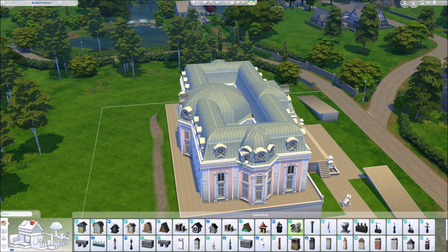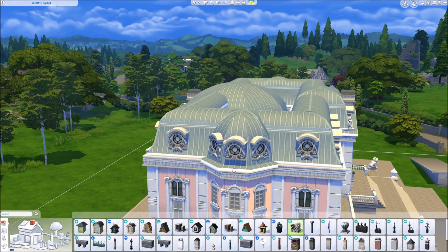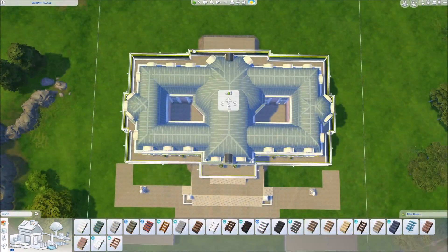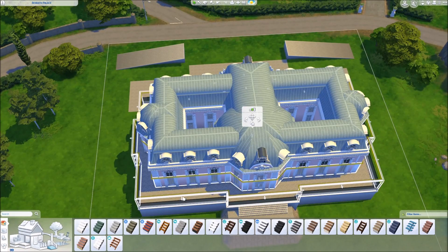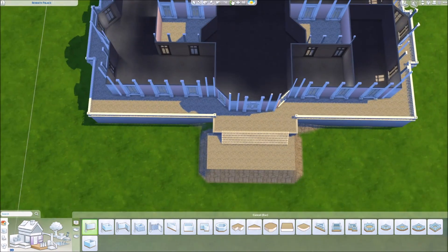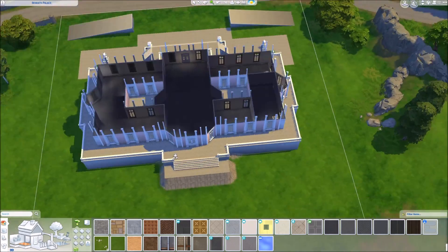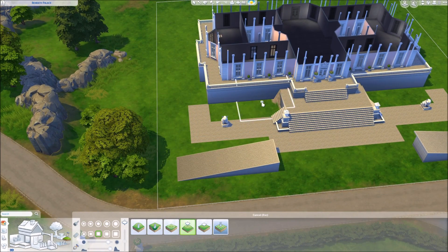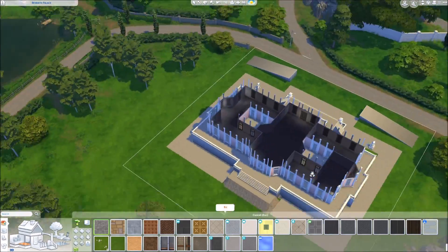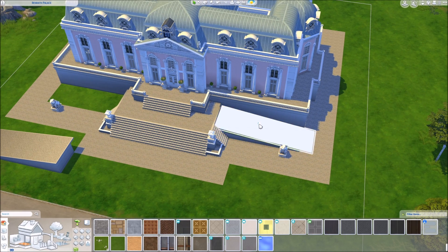It was kind of hard because the exterior stairs were a little bit tricky — it has these ramps on each side and big stairs. So I had to fiddle a lot with the foundation for the house. I still needed a lower foundation, which is of course not possible since you can't put foundation on foundation. So I had to raise the terrain to have a second floor for a second set of stairs. And the ramps are very particular for the exterior of this castle, so I really wanted to have them.